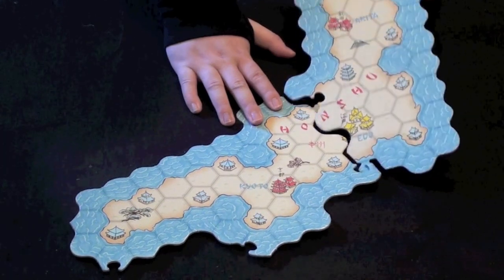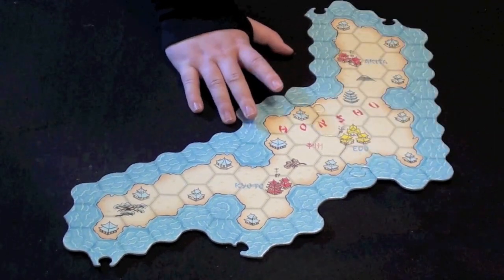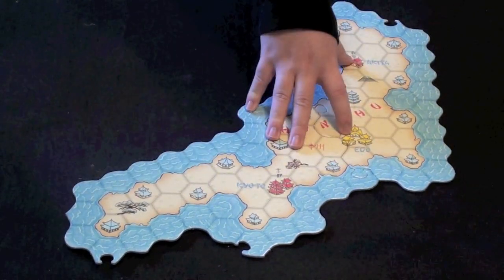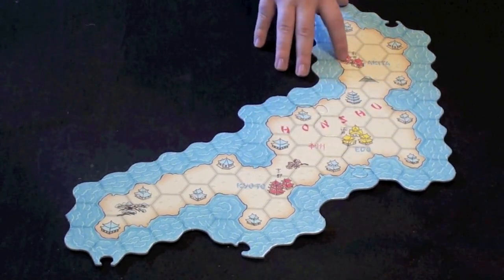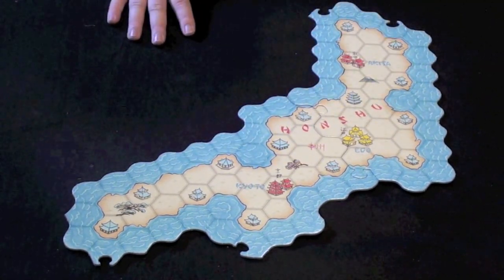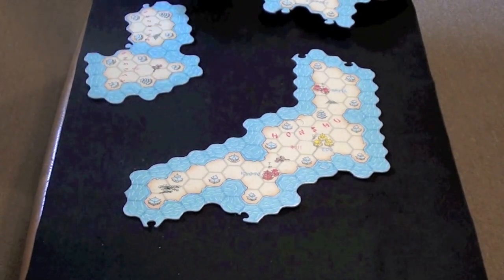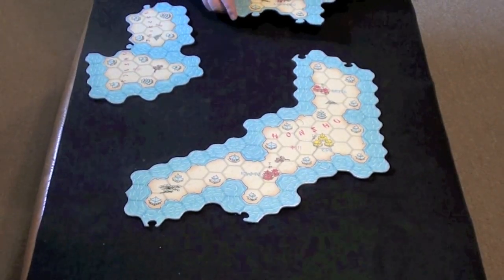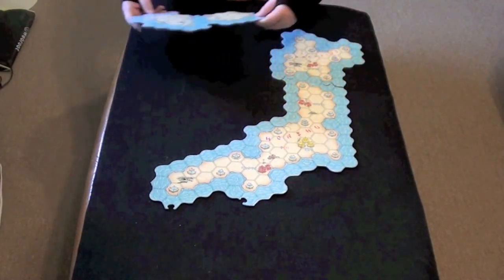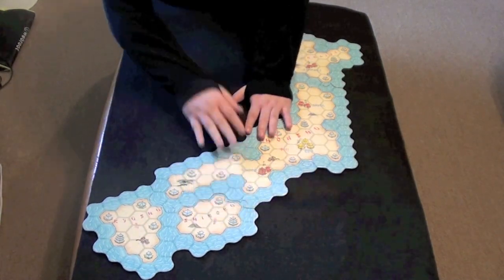The next thing you get is this modular player board. You can see the board breaks apart for easier storage. This board is the layout for where you're going to play the game, and it scales from two to four players. This is the two-player board. Along the board you can see different landmarks — large cities, somewhat smaller cities, and little villages around the area marked with blue. For three players you add one extra piece, and for the four-player game you add both pieces to expand the map.